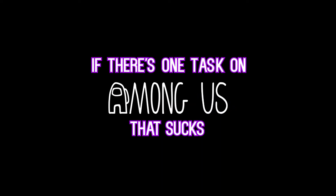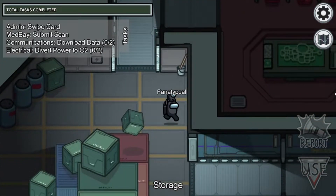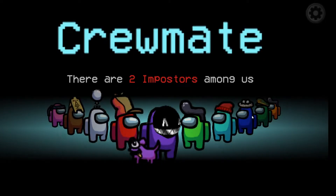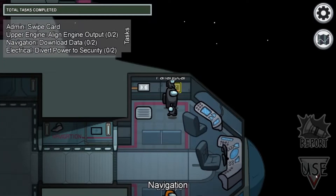If there's one task on Among Us that sucks, it's the data task. For some reason, the data task is an excruciating task to do on the Skeld, and it's pretty easy to see why. Depending on your luck as a crewmate, it can be either right at the cafeteria, or it can be across the map in navigation.